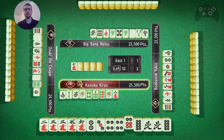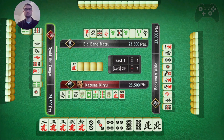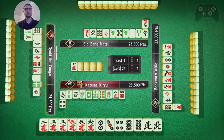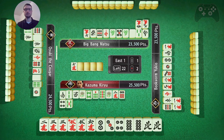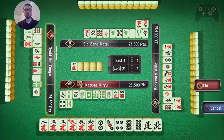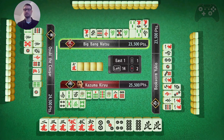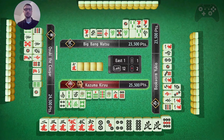Okay, this 6 is safe. I think I want to toss this 4, because I have a 2, 3, 4 set. 5 doesn't connect to anything - kind of a dangerous toss though. I do not have all simples. I do have the pair north. Don't want to toss the 7, 8, 9 bamboo.